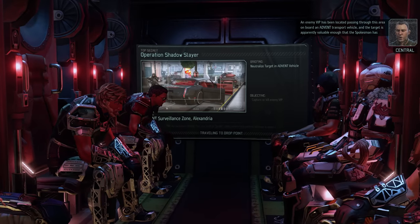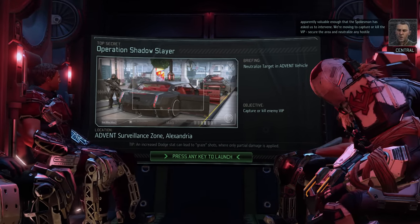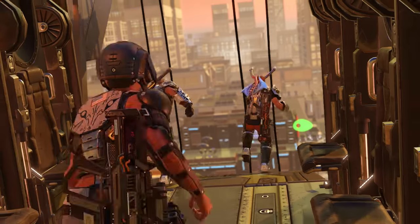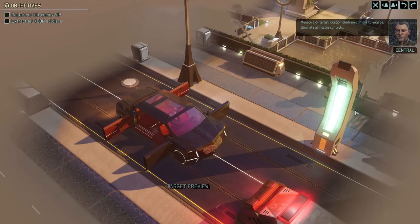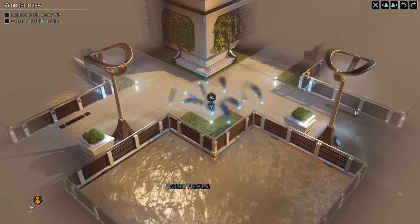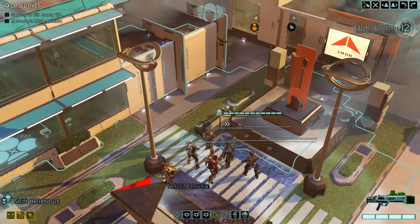The aliens are moving a VIP through this area on board an Advent transport vehicle, and the target is valuable enough that the Spokesman has asked us to intervene. We're moving to capture or kill the VIP and secure the area. The target will be in that car, and ideally we pick capture over kill. We also have concealment, so at least the first of the 3 to 4 enemy groups should be ambushable.